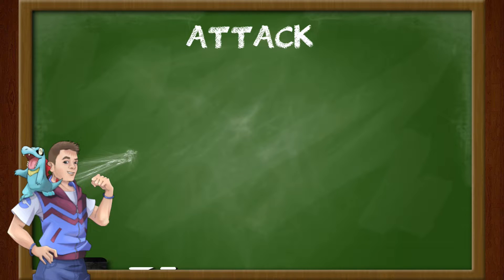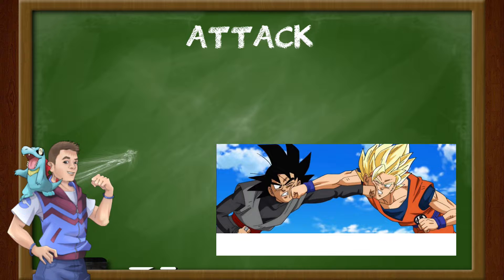Second, we have the attack stat. The attack stat represents the physical attacking power a Pokemon has. Attacking moves are moves that will be at close range — think punches, body slams, kicks, etc. The more powerful a Pokemon's physical attack is, the more damage it can do against defensively weak Pokemon.